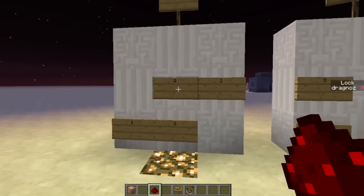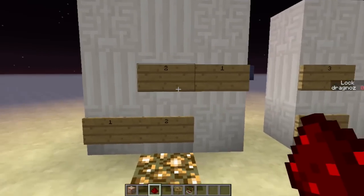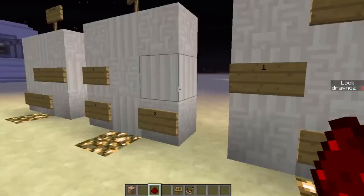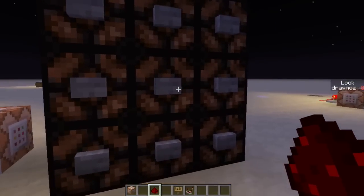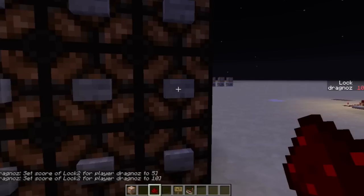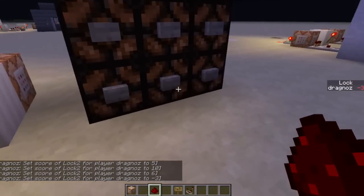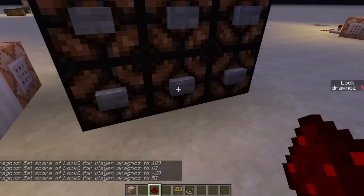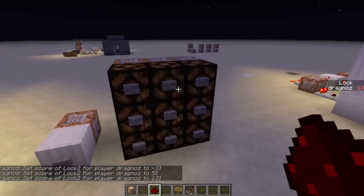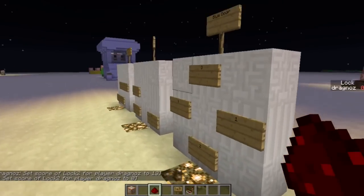For the red door I need: two clicks in the middle, one, one, and two — so it's 2, 1, 1, 2. And this will open the red door. There we go — red door has opened. If I clear my score now, the red door will close.